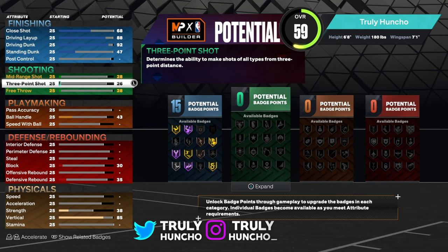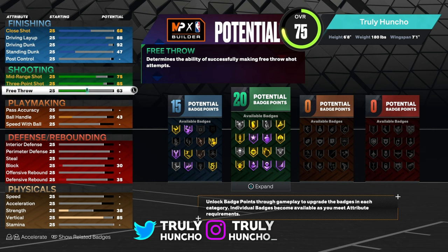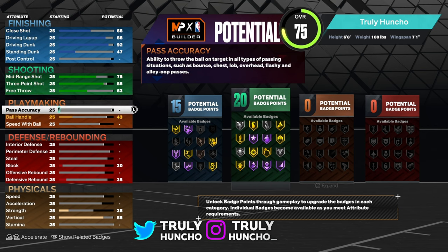For your three-point shot, put that to an 85 — you will get silver limitless range, which is amazing. For the mid-range shot, put it to a 75. Keep your free throw at a 63. You will have 20 shooting badges, which is pretty good.